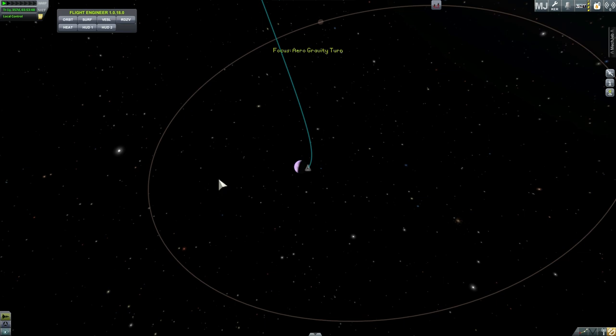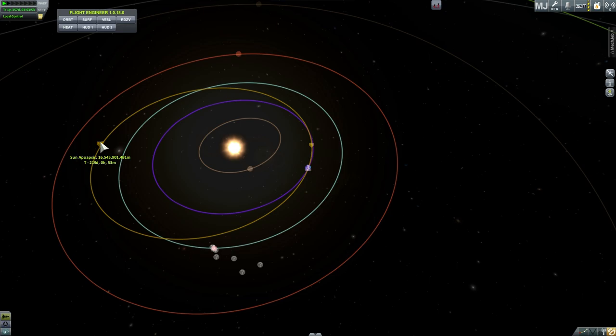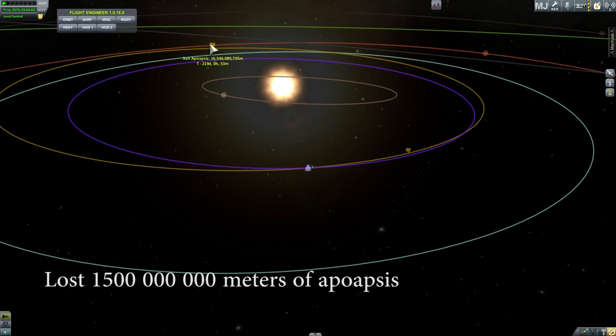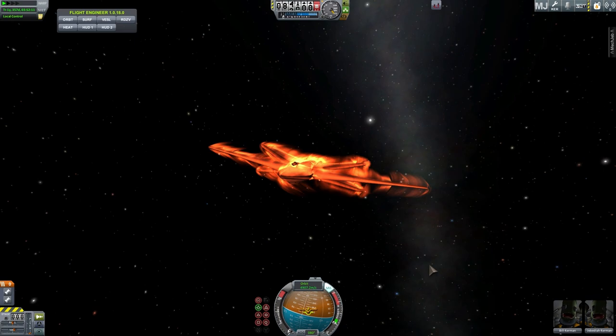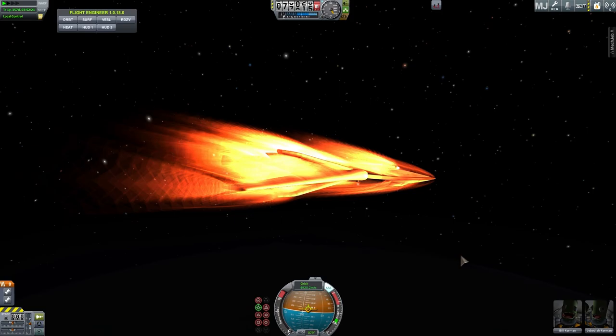Let's look at what our apoapsis is now. It's at 16.5 billion meters — so we lost about 1.5 billion meters of apoapsis. This is obviously not what we wanted; we just lost a lot of delta-V and kinetic energy. So let's do this again one more time, but this time we're going to go upside down. Here we are flying upside down — technically the wings should now be pushing us toward the planet and giving us a little extra pull, which should increase the effects of the gravity assist.